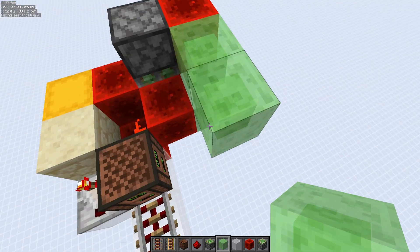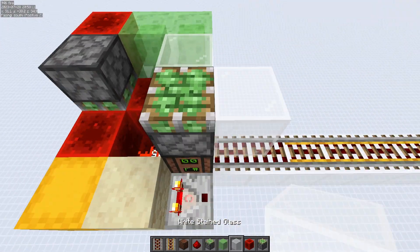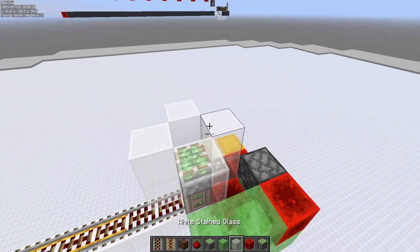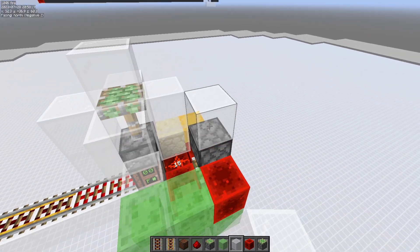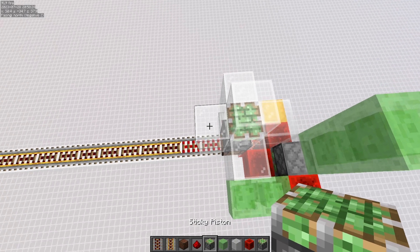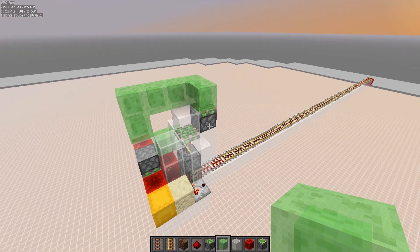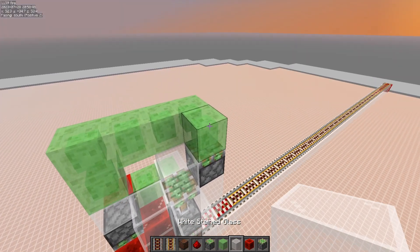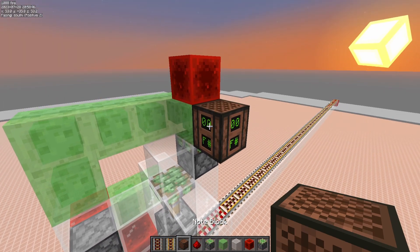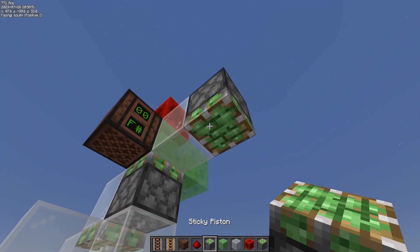Now another slime block here, then another 2 slime blocks here, 1 sticky piston, and all around the sticky piston the stained glass and 1 on top. Then place 3 blocks here, then 1 sticky piston here, then another sticky piston here, then 1 redstone block here, 1 note block here, 1 stained glass here, 1 piston here.